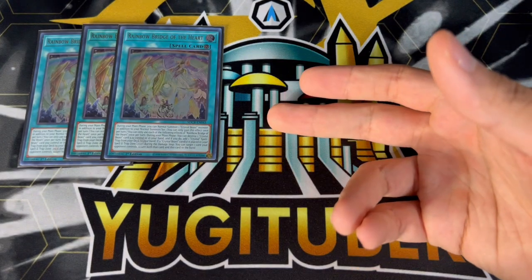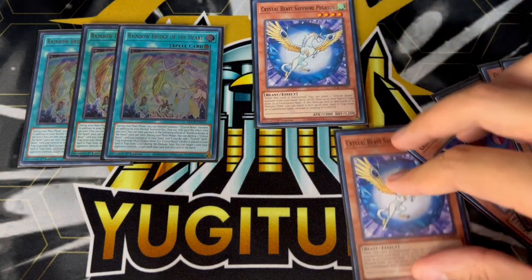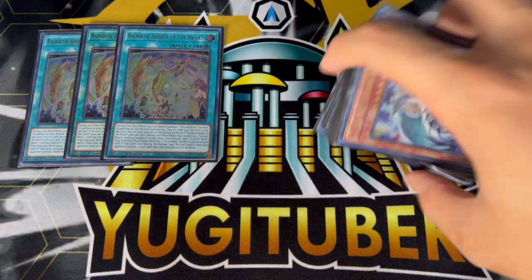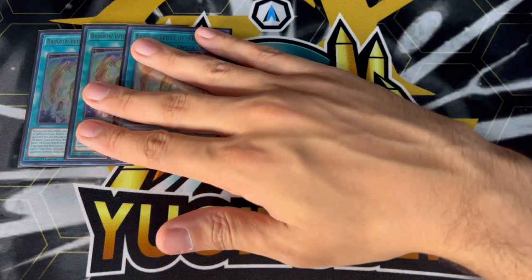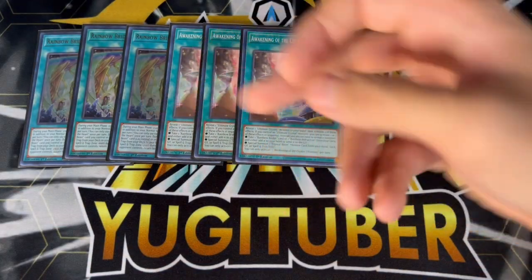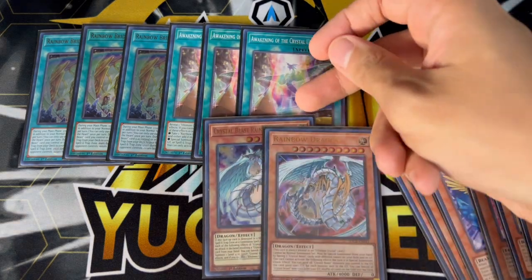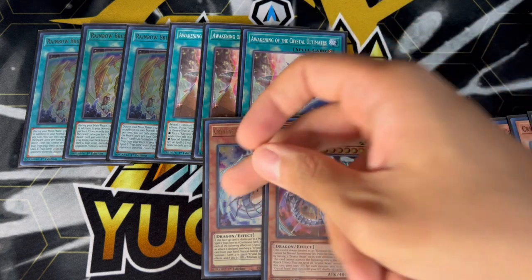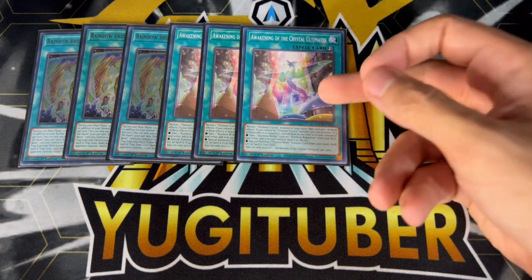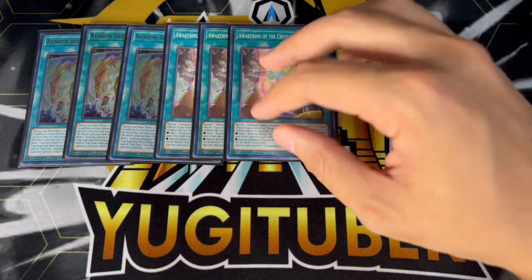The third effect — this doesn't happen too often — but if a Crystal Beast card is placed to your spell and trap card zone from the field, hand, or deck, you can essentially return a card your opponent controls and this card back to your hand. This is really good disruption going second. Speaking of really broken cards in this deck, we're playing three Awakening of the Crystal Ultimate. This card essentially gets you to your Rainbow Bridge whenever you need it — Zenith is going to give you access to Rainbow Dragon, and this effect requires an Ultimate Crystal card in hand, which you'll always have because of Zenith. The other effect is you can just special summon a Crystal Beast monster from your hand, deck, graveyard, or Crystallization zone. Worst case scenario, it's just an extender for the deck.